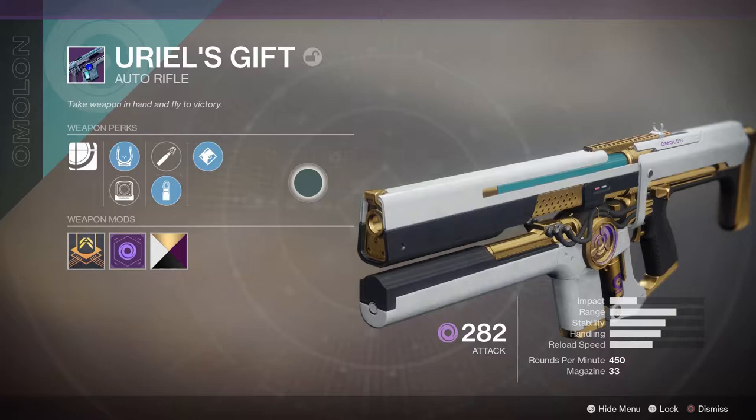Uriel's Gift is an Omelon auto-rifle and can drop randomly from chests and from levelling up vendors. I tend to find that most of the Omelon drops look the same, so be really careful you don't drop one of these and accidentally dismantle it.